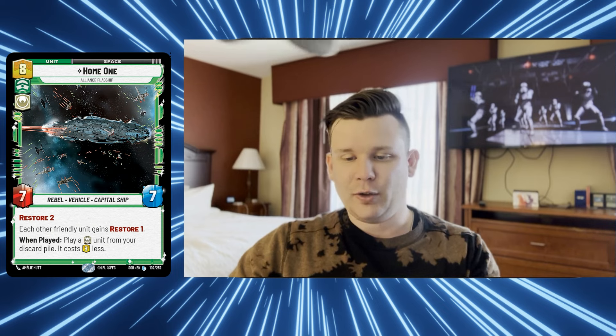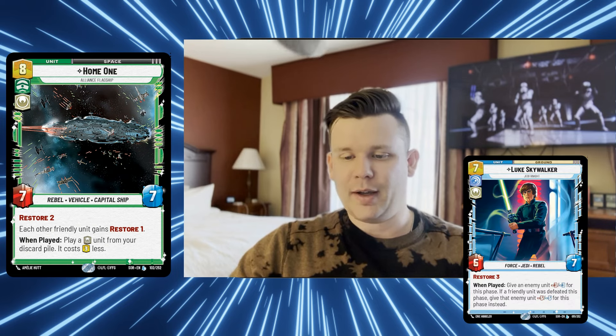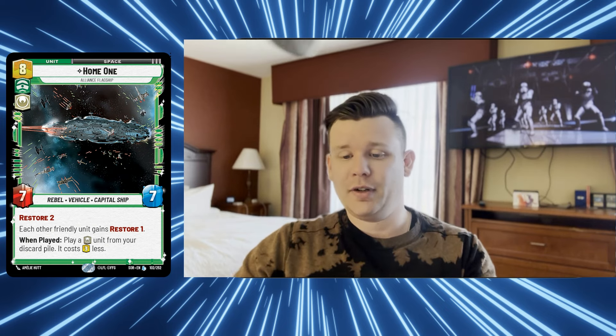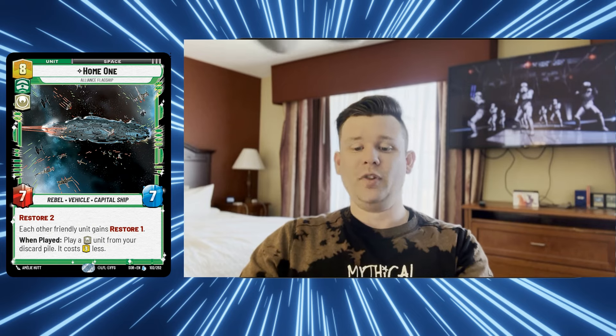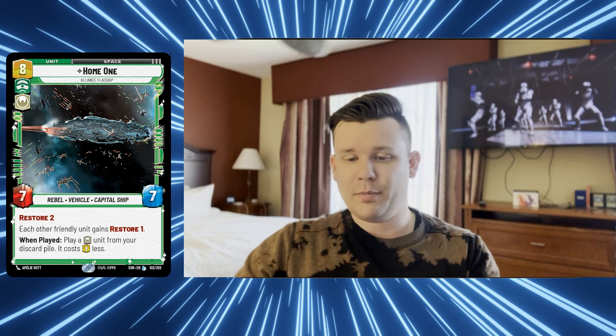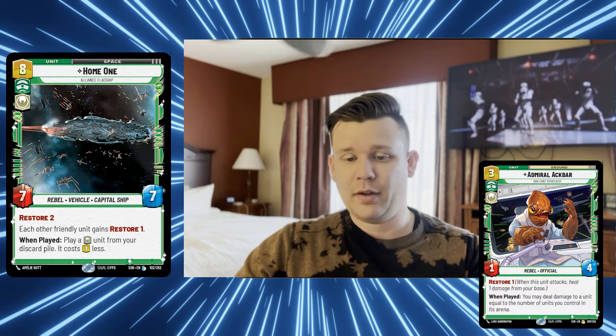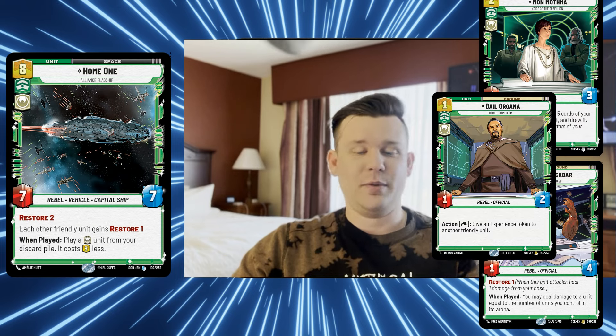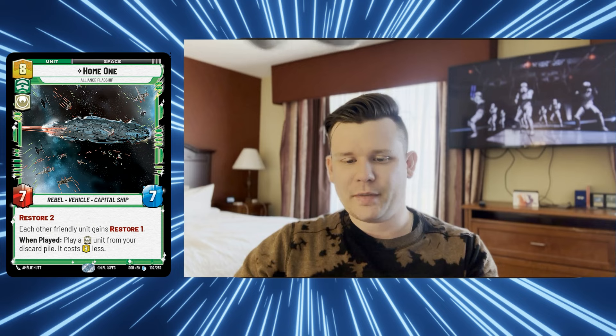Home One's second ability: when played, you may play a heroic unit from your discard pile and it costs three less. So that Luke Skywalker legendary becomes effectively a four-drop. In the end game that's still significant, but some units like Ackbar, Mon Mothma, and Bail Organa you could potentially play for free from discard, giving you multiple options.